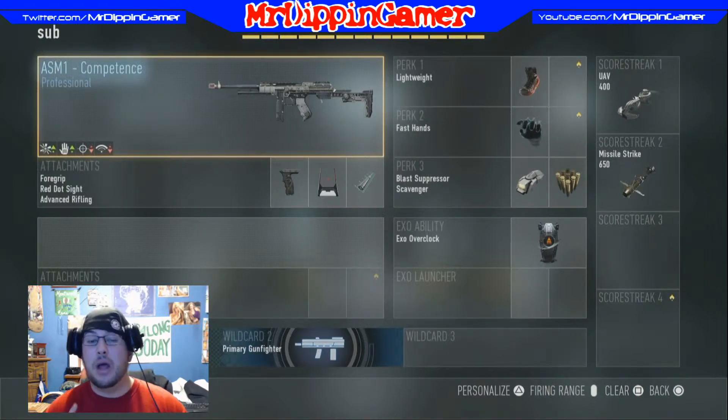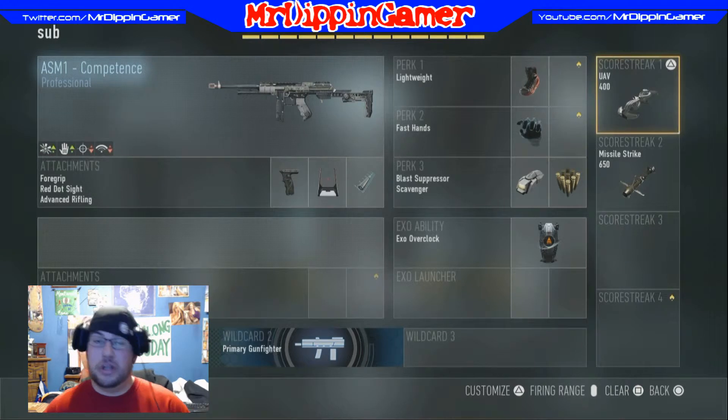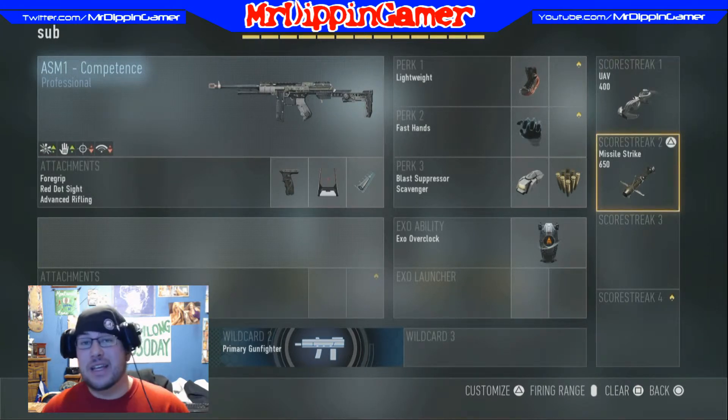On this gun I have the Foregrip, Red Dot Sight, and Advanced Rifling. What Advanced Rifling does is it extends your range so you can kill from further distance with fewer bullets — I think it increases it like 10 or 30 yards, don't quote me on that. I just noticed I was able to kill people from further away when I put it on. For perks: Lightweight, Fast Hands, Blast Suppressor, and Scavenger. Exo ability is Overclocked. I'm also running two scorestreaks this time — UAV and Missile Strike.